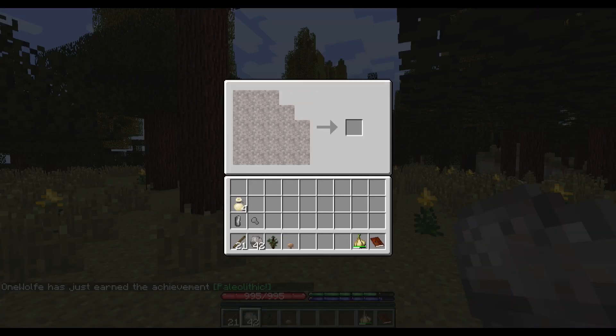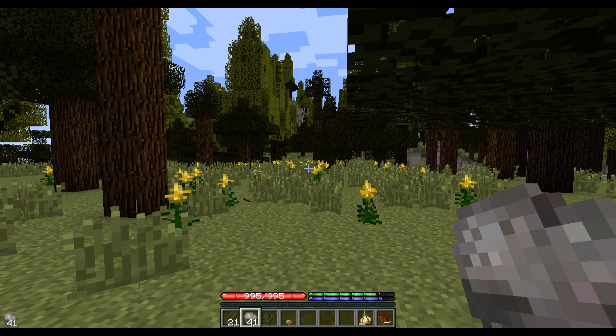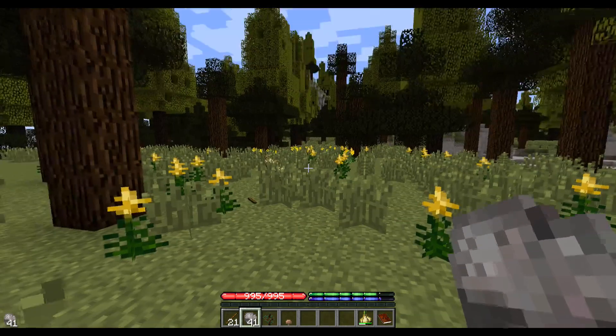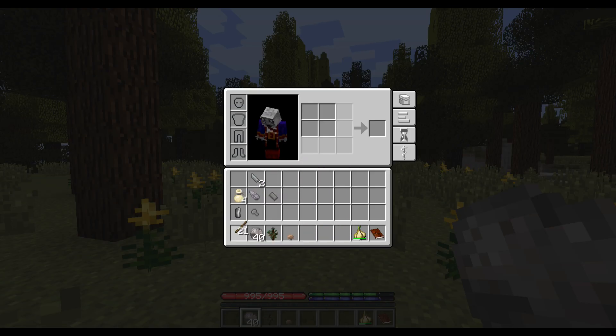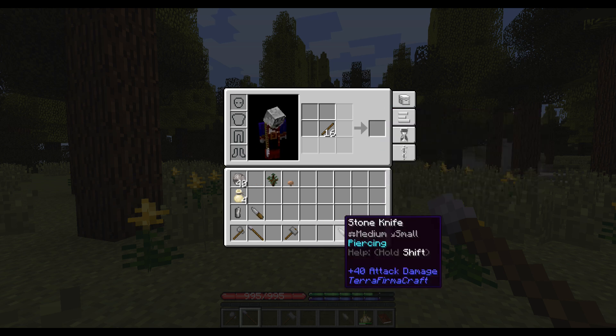Let's go ahead and make ourselves a weapon — I'm going to make a javelin. I also want to make some knives to start with. Skeletons are resistant to slashing weapons, so you want to make something that does crushing damage. I'm going to make a hammer and use that against skeletons. Now that I've got these stone tool heads, let's make a bunch of tools: the stone axe, the stone hammer, the stone javelin, and two knives. We're going to need the knives for quite a few other things as well.